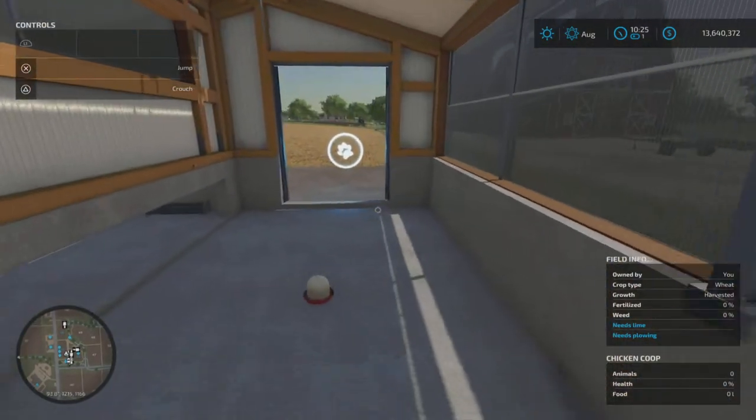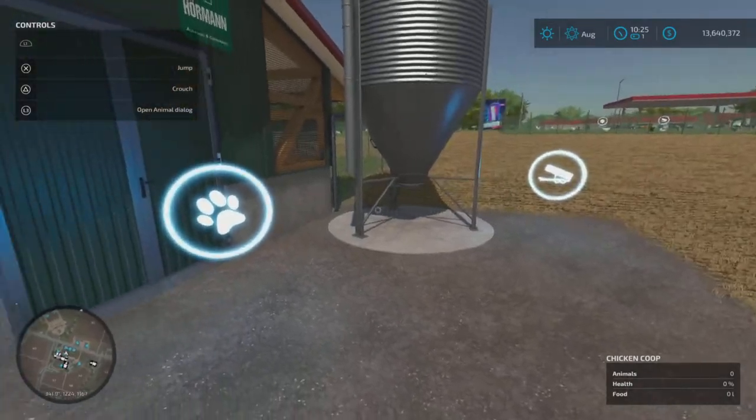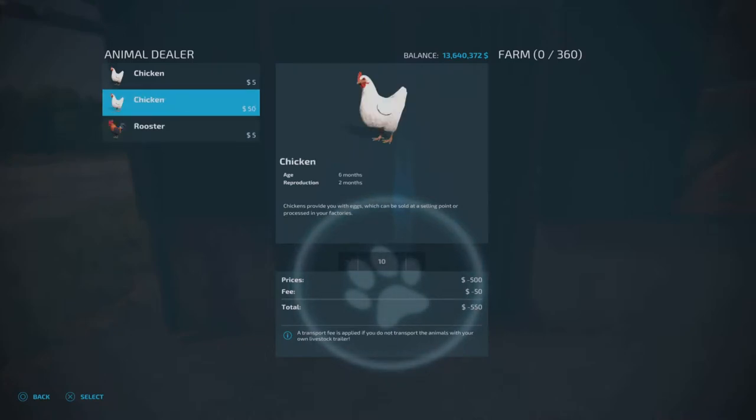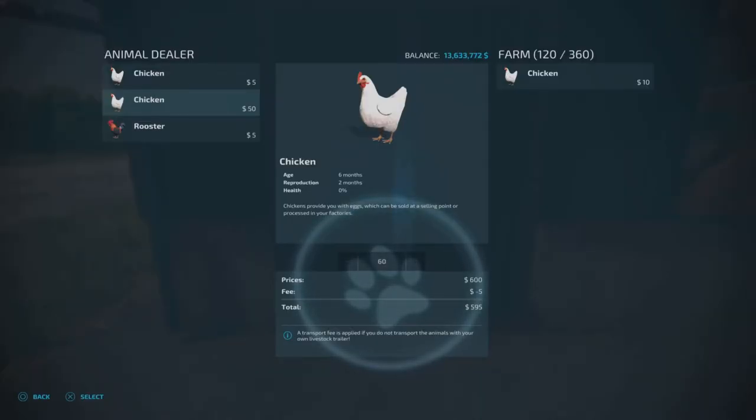Let's get the dialogue box up. We'll go for six-month-olds because I want them to produce quicker. Because this is a bigger capacity coop we can now go up to a maximum of 60 to buy in. It's going to cost 300 to get 60 in, but we'll do that — and then I want to buy 60 more of exactly the same. So we now have 120 six-month-old chickens.